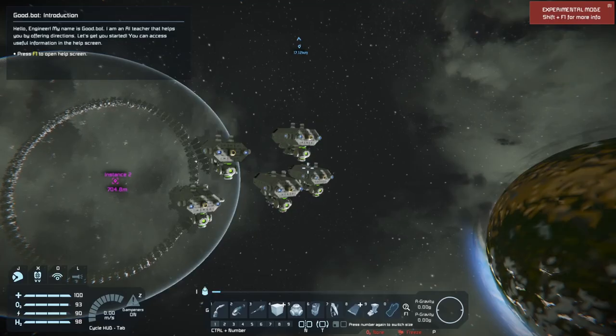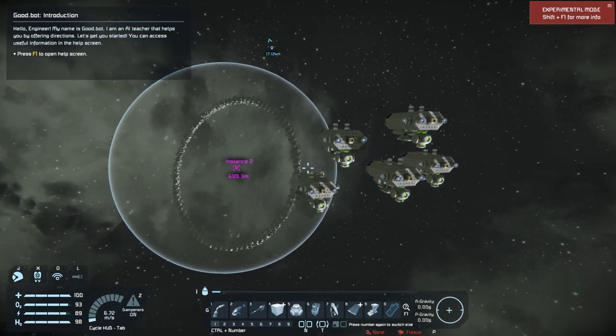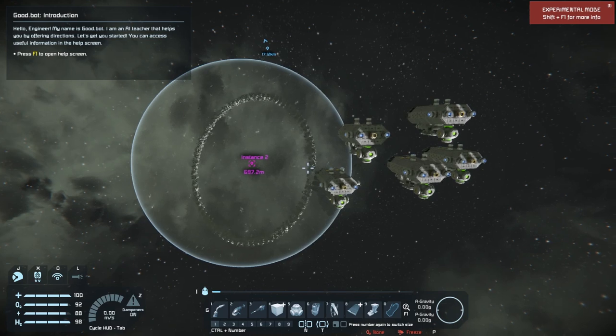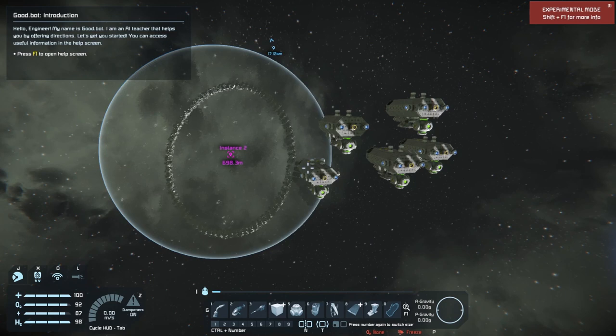We have successfully loaded into Instance 1 where you'll find the planet Earth, the warp gate, and a couple of grids here for testing purposes. The warp gate itself is actually just a GPS coordinate that we set up a radius on, and that radius is 180 meters. So once you come within 180 meters, that's when you would actually warp if you met all the requirements.